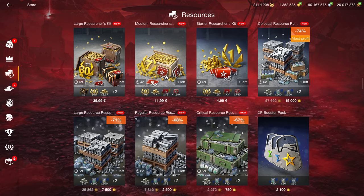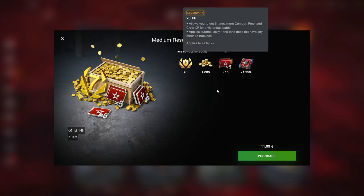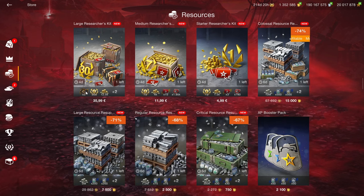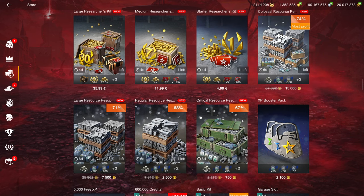In the resource section, only the medium researchers kit really makes any sense, and even that isn't as good as the times-three gold in the pop-up offer if you happen to get it. If you get the times-three gold pop-up offer, that is the better deal. The 15 times-fives can be a useful addition to your inventory if you actually need them to grind the next vehicle.